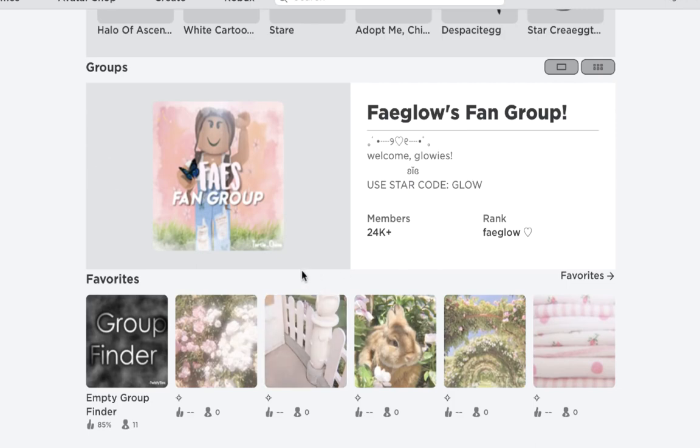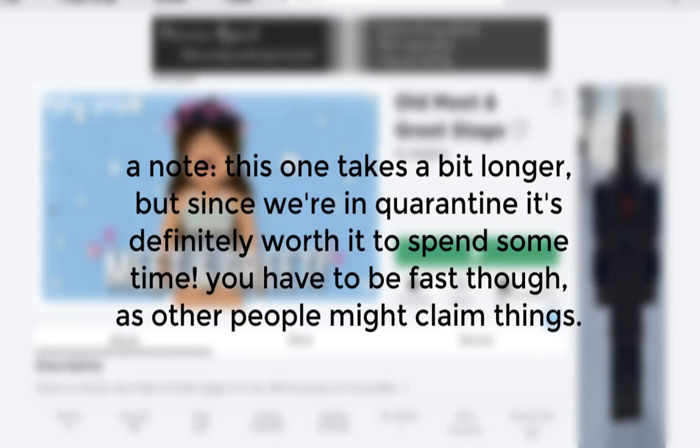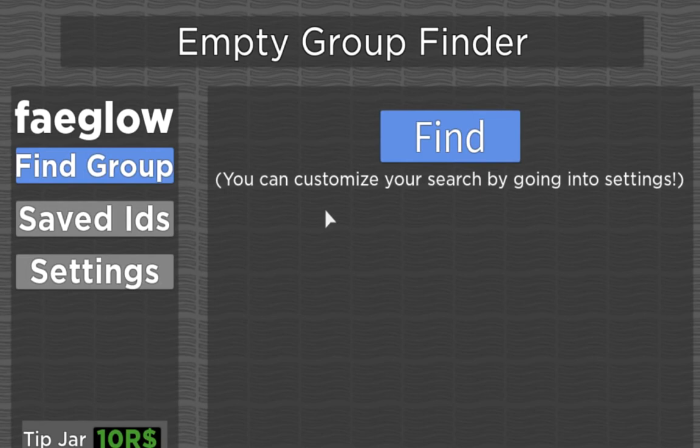What you're going to want to do is claim empty groups. If there are groups without any owners, you can claim them, and sometimes they have Robux group funds in them. The first way of doing this is using a game called Empty Group Finder. You click the find button when you open the game, and you can customize it in settings — searching tags like clothing group, career group, or cafe, since those usually have a lot of group funds. Game shows tend to have quite a bit too. It will find empty or closed groups for you. A closed group means you can't claim ownership; an empty group means you can.